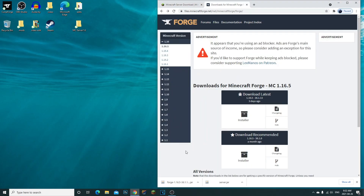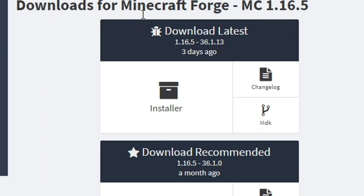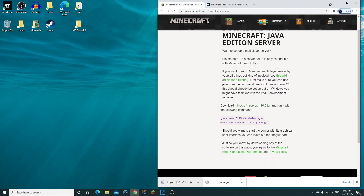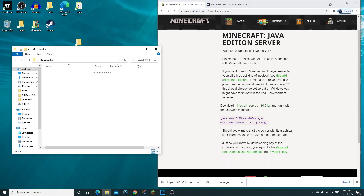Go ahead and download Forge 1.16.5 as well. This is what you're going to need to run your mods. So now we have ourselves the Forge server file and the server.jar. You need to create yourself a Minecraft server folder wherever you want your Minecraft server to be located.